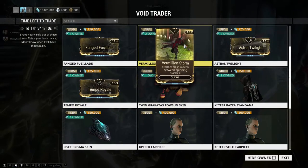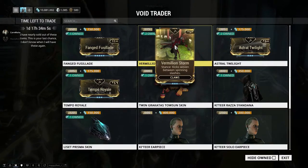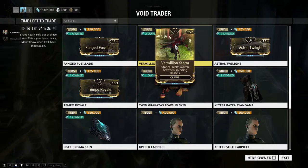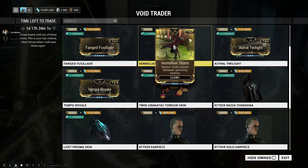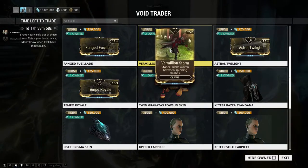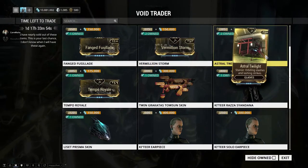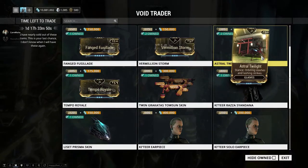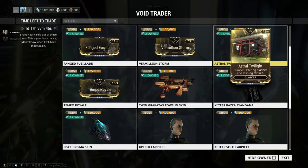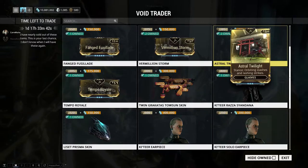Vermilion Storm is pretty powerful as well — I know it's been pretty much recommended for claws, from what I hear from the grapevine of Tenno. I haven't tried this stance too much yet but I know it's good. For Astral Twilight I can't really make an opinion yet because I haven't been using glaives as much — I have seen Tactical Potato's Wukong combo video but I really want to try it.